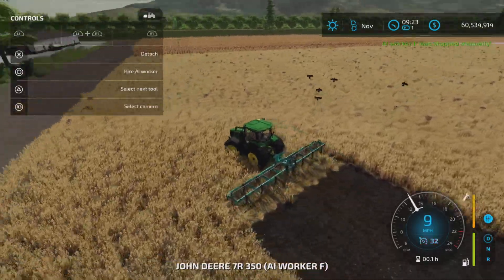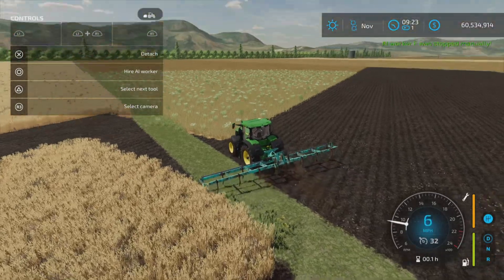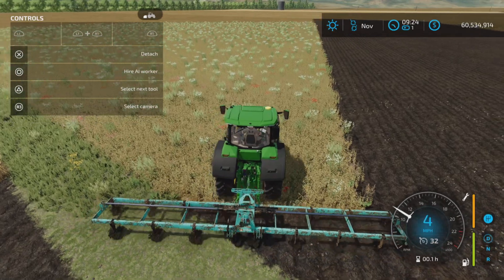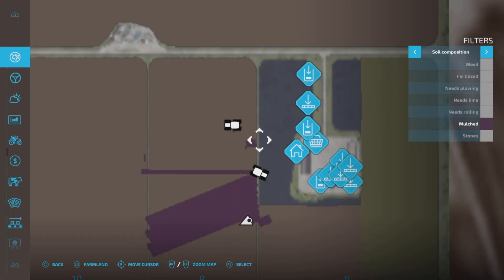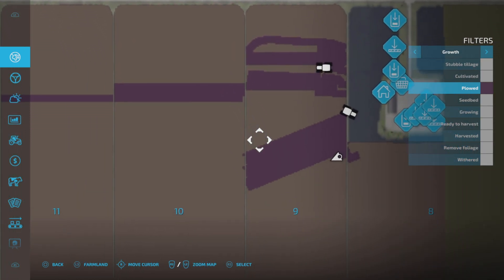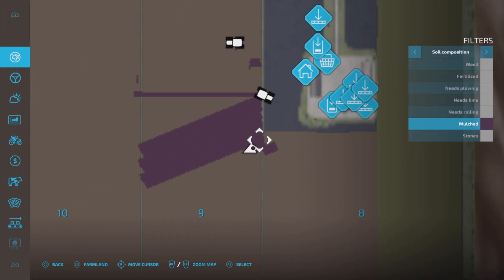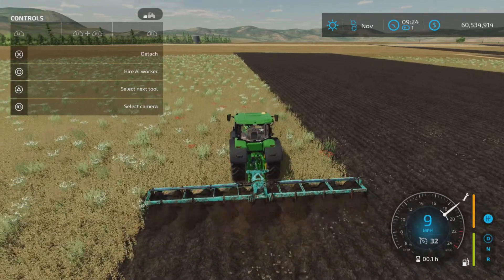Now the big question: what about mulching? I have this one set to the mulching feature. As you can see, it still plows — it plows and mulches at the same time. I set my soil composition display to show only 'plowed' and all the worked area is plowed. Then switching to 'mulched,' it also shows mulched everywhere I plowed with the combination mulch-and-plow setting.